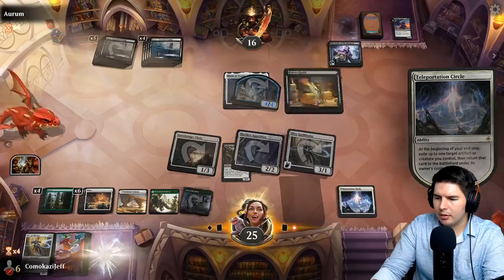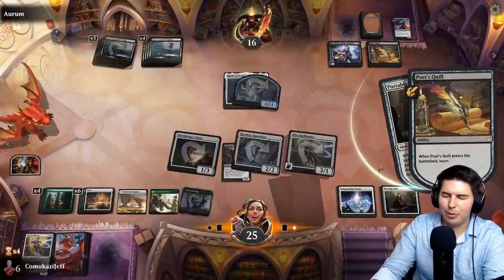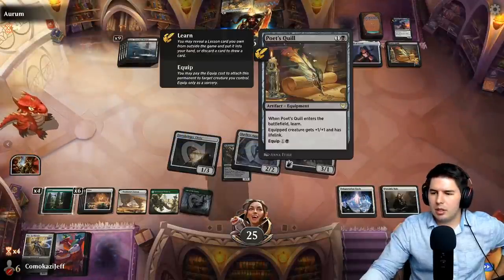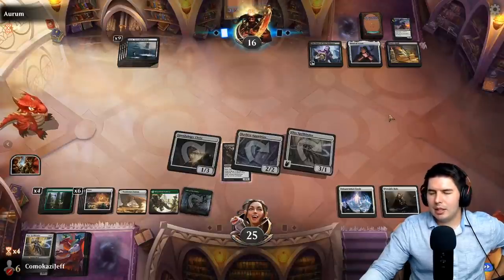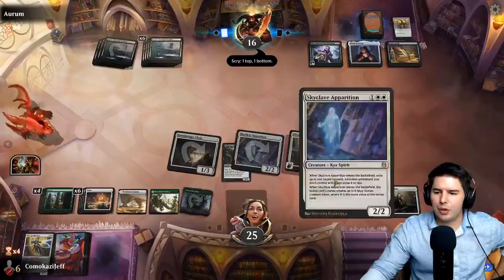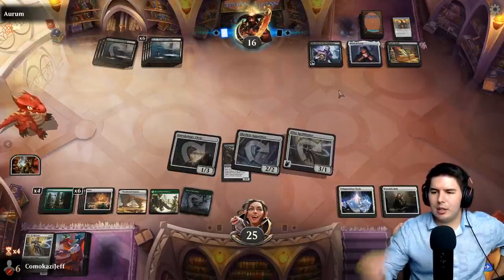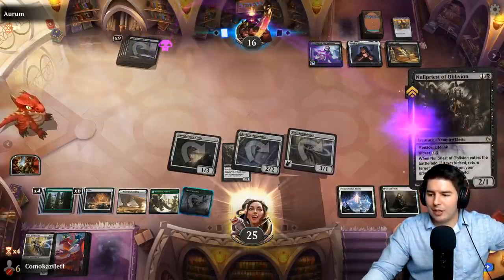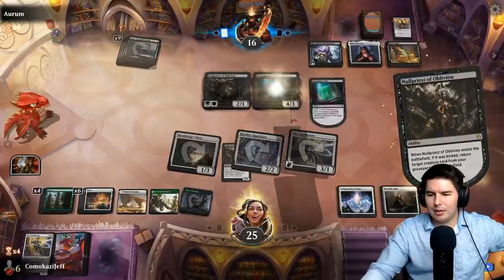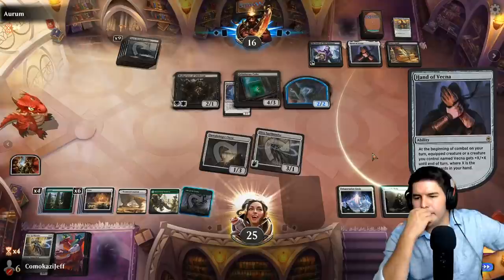If Portable Hole isn't able to keep hitting the tokens for us it's not as useful. I think just going back and forth between Skyclave Apparition onto their pieces is fine. They have a lot of dead cards — I'm assuming they're playing four-ofs of each of these. Another Gelatinous Cube for them. Play out Nadar. We can't discard a card so we lose two life, that's fine. They make an eight-eight and can block with everything to kill Lair of the Hydra.